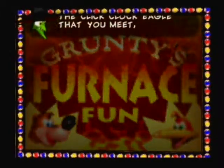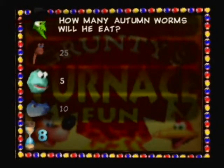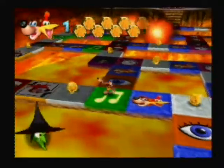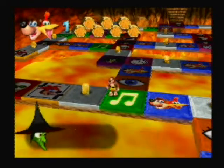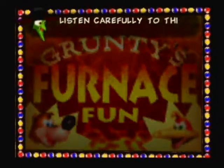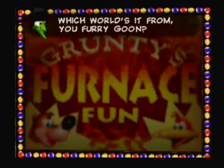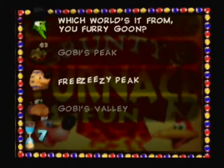The Click Clock eagle — how many autumn worms will he eat? I think it's 10 in the autumn. 25 is too high and 5 is the summer, so 10. Then a musical notes square — it gives you a sound and we have to identify it. I listen and that's Gobi's Valley. Gobi's Valley.